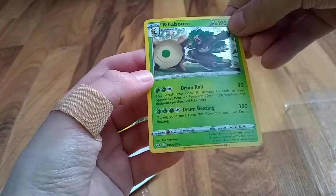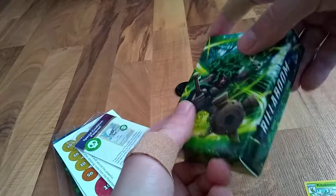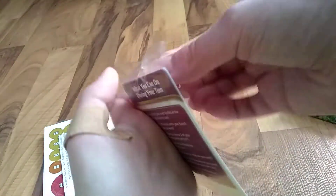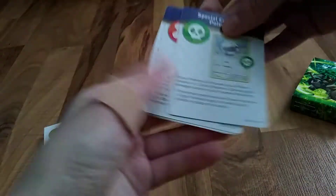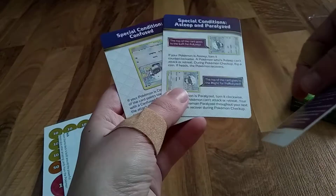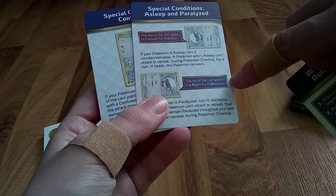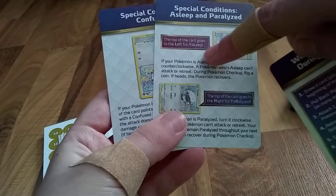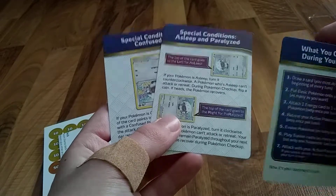The new star of the show — Rillaboom! I've also got the other Rillaboom in my last booster pack unboxing. Look at this deck box — this is a sick deck box. We'll look at those cards in a minute. Here are the three reference cards. Special conditions: Burn, Poison, Asleep and Paralyze, Confused. I'm probably gonna have to keep the sleep and paralyze one cause I always forget — the top of the card goes to the left for asleep, and the top of the card goes to the right for paralyzed.